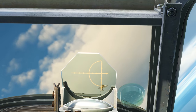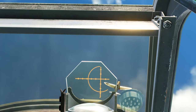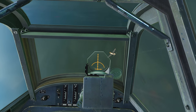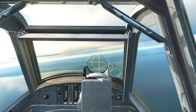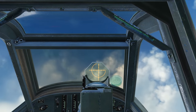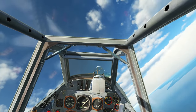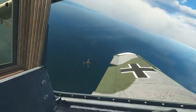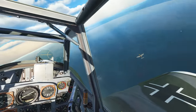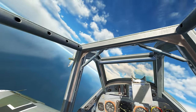I swear this guy doesn't see me. There we go — maybe he did see me, and this is his idea of defensive maneuvering. He's trying to climb against the 109. I've just got to keep him right here — we're in kind of a flat scissor. I'm just trying to keep my angle of attack, stay above him. Six is still clear. I think I hit his wing there.